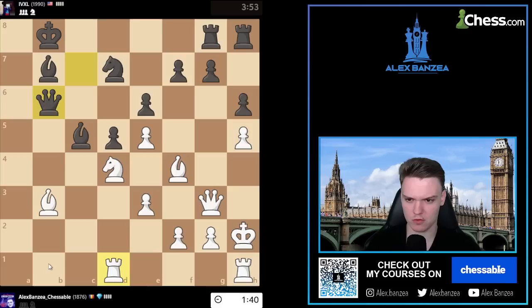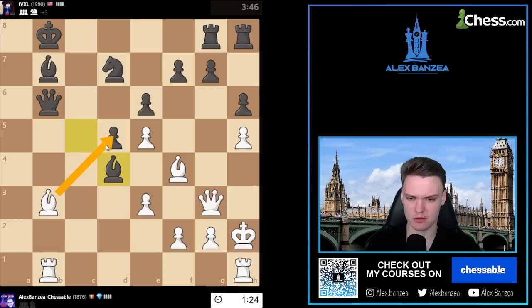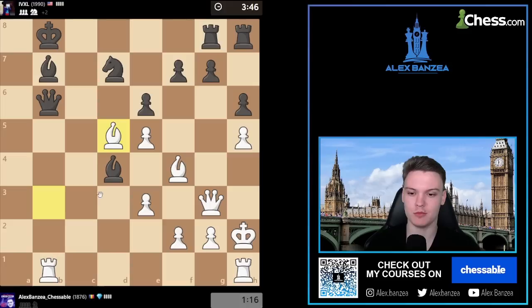King go rook b1. Now I have to calculate a bit on bishop takes d4 - intuitively that feels completely winning. Maybe just bishop a4 is simplest in that position. Because ed4, queen takes - maybe not so obvious. I think we've got bishop takes d5. He takes d5 - I think this is beautiful. Watch this. This is so good.